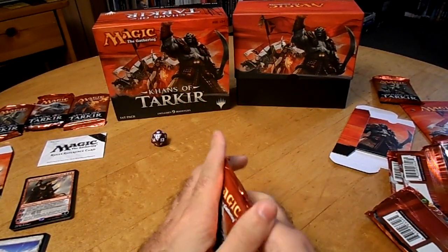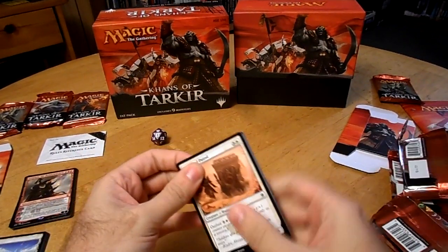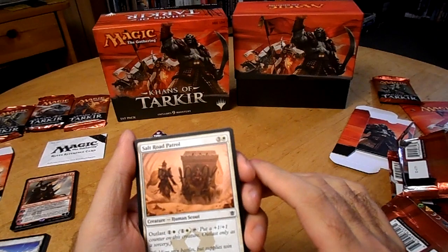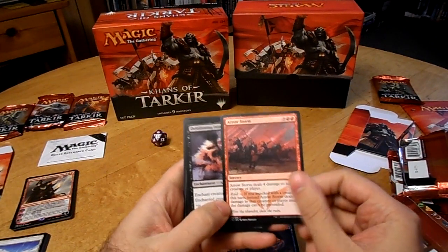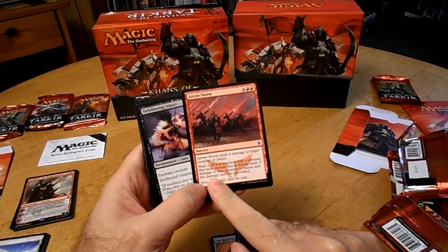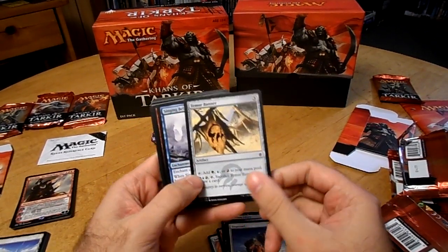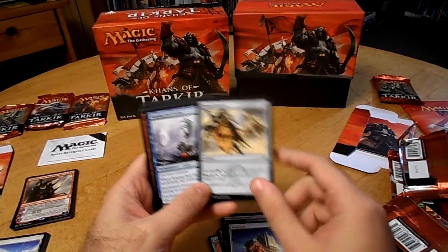Okay, and the last pack. This one has a Spirit Warrior token creature card — maybe that's what it's for. Salt Road Patrol: Human Scout 2-5 — wow, that's quite a lot of defense. Skaldkin, 2-2 Elemental. Aerostorm: deals 4 damage to target creature or player. Raid: if you attacked with a creature this turn, instead Aerostorm deals 5 damage to that creature or player and the damage can't be prevented. Debilitating Injury. Smoke Teller. Siegecraft: enchanted creature gets plus 2 plus 4. Temur Banner: add green, blue, or red mana to your pool, or you can spend one of each — tap and sacrifice it to draw a card.